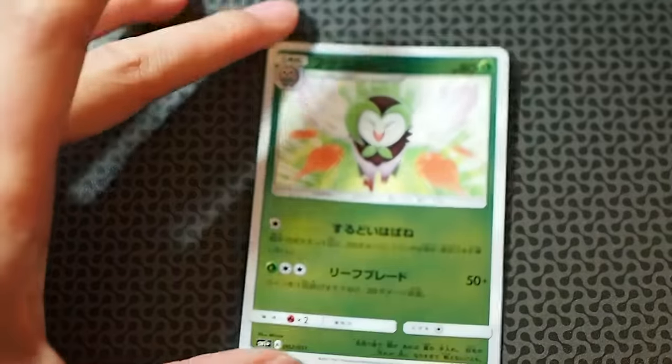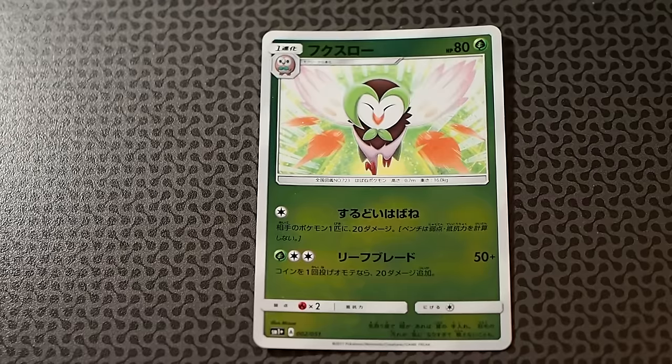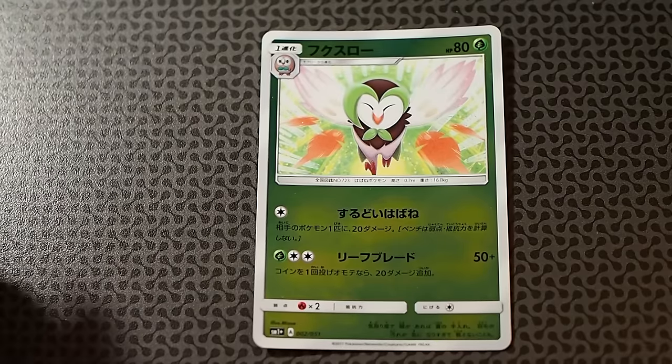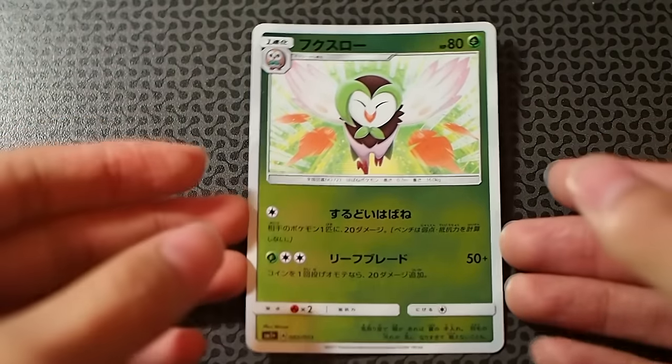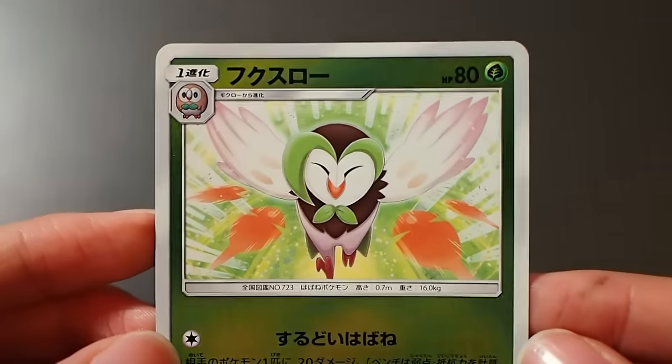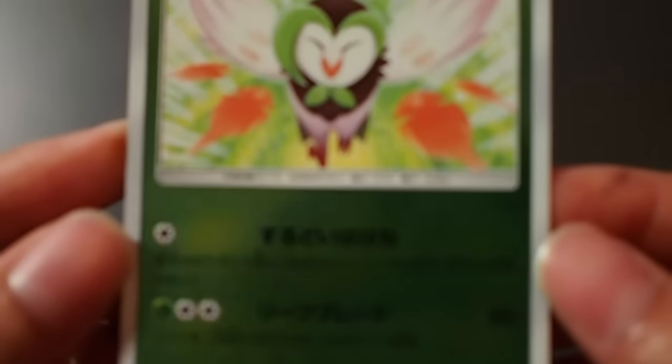The next card in this set is its evolution, Dartrix. Dartrix has two attacks. One is called Sharp Blade Quill, and this attack does 20 damage to one of your opponent's Pokemon — so you can hit any bench Pokemon. The other one is called Leaf Blade which is 50 plus, flip a coin, it does 20 more damage. Very cool looking card.